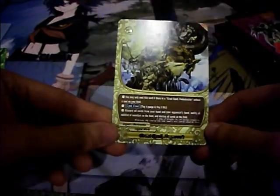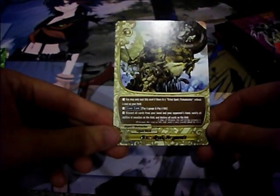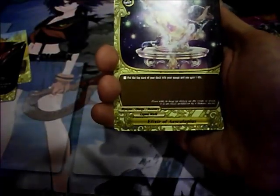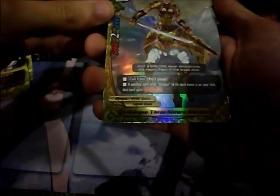You might want to cast a card if there is Great Spell Fimblewinter without a soul in your field — pay 3 gauge and pay 2 life, discard all cards from your hand and your opponent's hand, nullify all abilities of monsters in the field, and destroy all cards in the field. Enchant One Dragon, Heroic Spirit, Famous Sword Hunting, Elixir of Asclepius — put the top card of your deck into your gauge and gain 1 life. And double rare: Gorgon Three Sisters Uraeli — size 2, 5000 power, 4000 defense, 2 crit, pay 1 gauge to call; if another card with Gorgon in its name is in your field, this card gets double attack. Really good especially in draft — would like that in draft with all the common holy sisters.